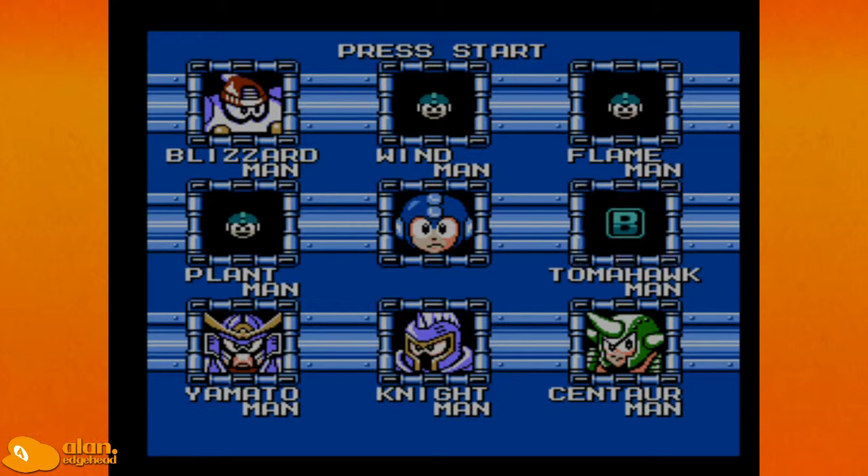If you've completed a stage to its fullest completion it'll have a little Mega Man head on it. If it has a letter and you got the letter, the letter will pop up. If there's nothing there, that means you didn't do it all — it'll be blank if you leave something unturned. There are only four stages that can be blank, and it's the next one I'm about to go to.